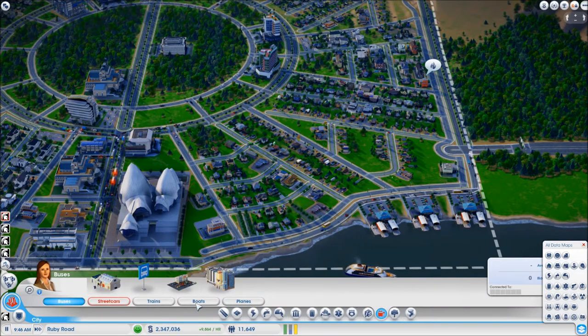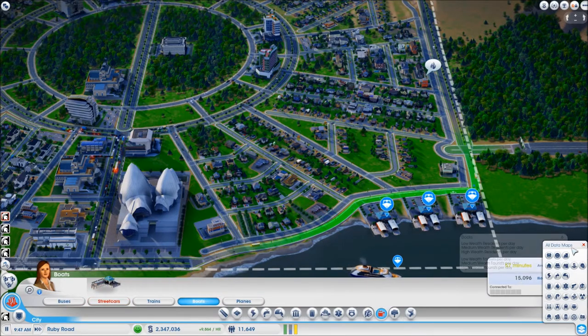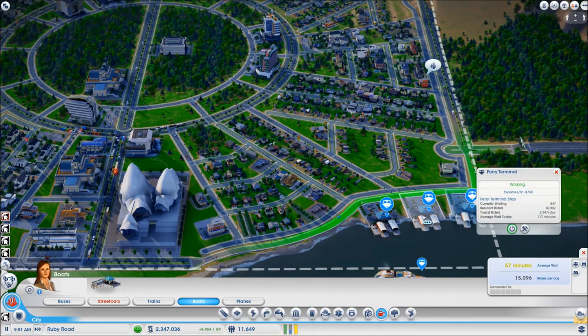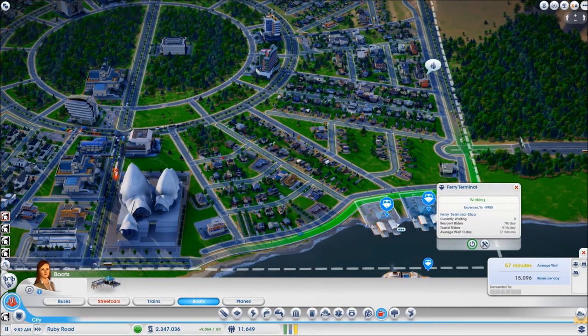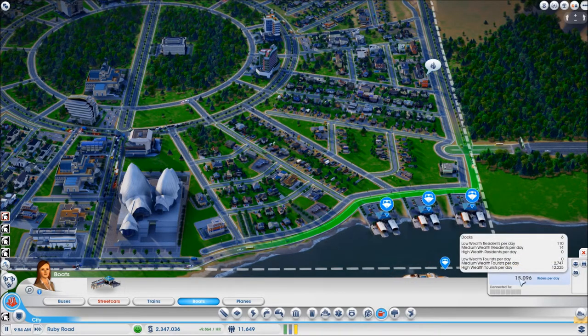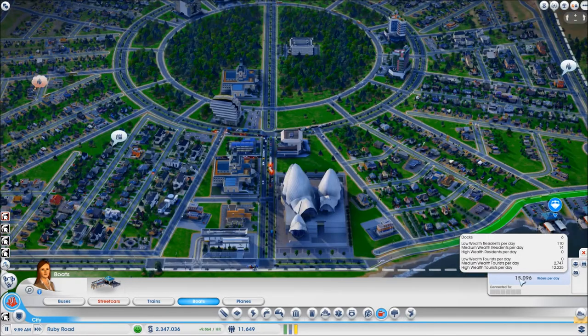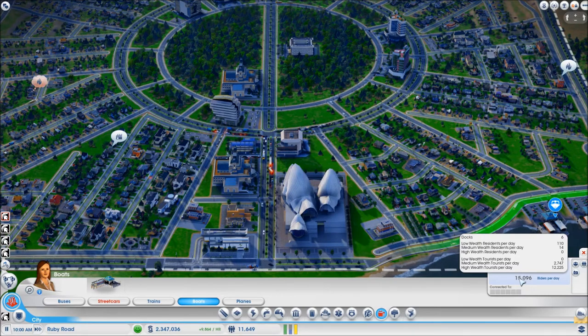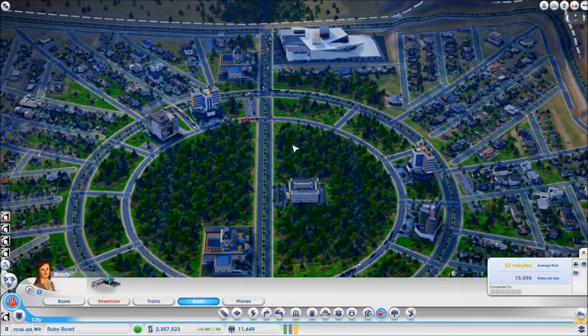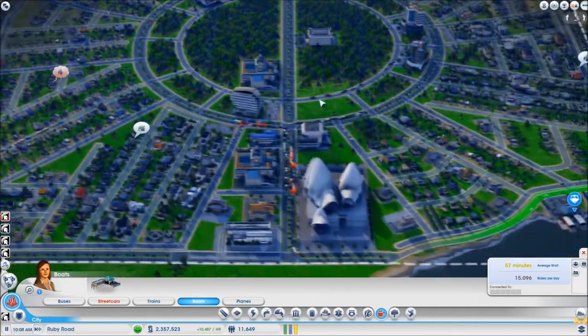If you look at my boats in the transportation panel, you can see that I am bringing in 12,000 high wealth tourists while it only costs me maybe 2,000 in total. So why should I build an airport which costs about 3,000 in total to bring in maybe 500 high wealth tourists? I have read on the forums that the airport might help tourists exit the city more easily, but even if I wanted to place it for that reason I still wouldn't have space to put it.